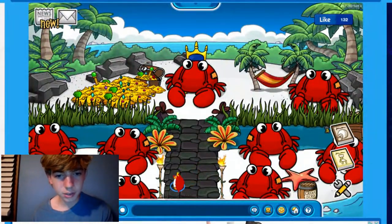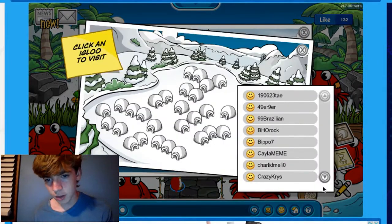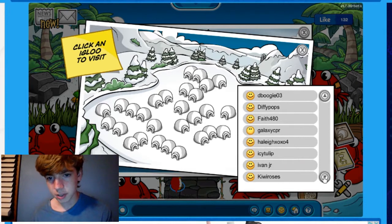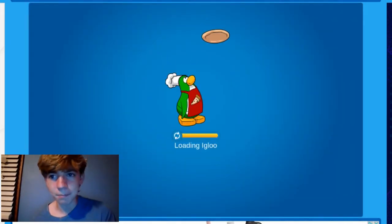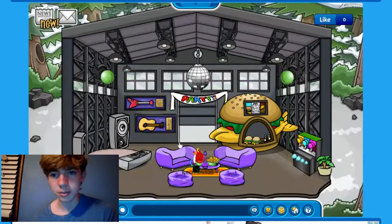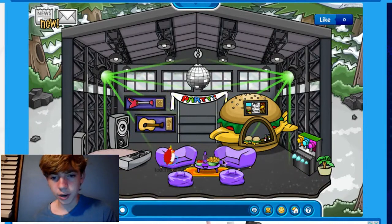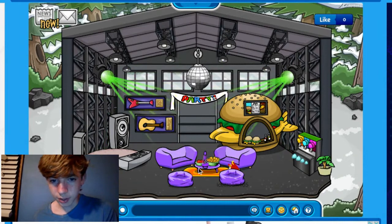Let's pick out somebody's igloo randomly from the igloo map. I'm going to go down and see somebody — just a name. Okay, Ivan Jr., let's go to Ivan Jr.'s igloo and check it out. Sometimes I think when it takes a minute to load in, they have more items. But Ivan Jr. does not have too many items.